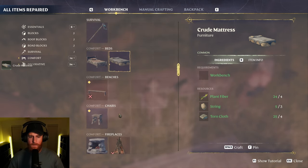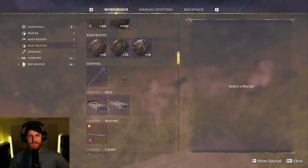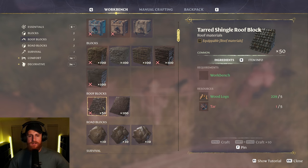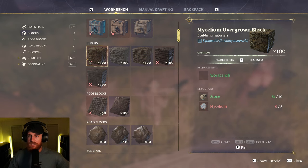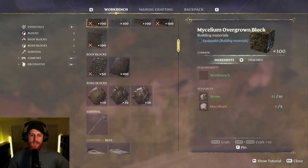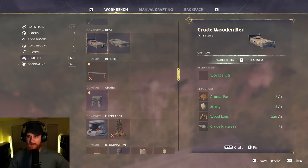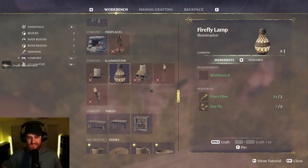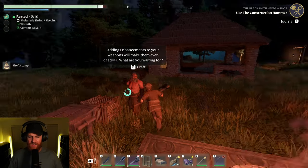Alright, let's make a bed. Oh so when you make the first one it upgrades. Do you need to keep making stuff to upgrade to better kit? So as I make stuff it upgrades to the next level — from the looks of it. I think that's what it seems like. Alright, I think I've got everything that we'll need.